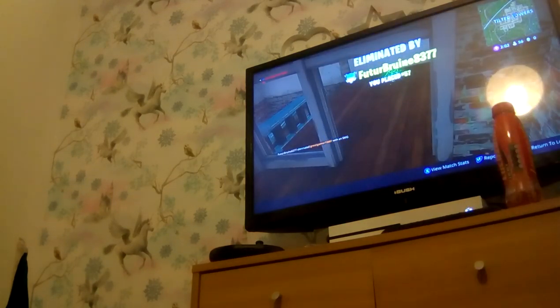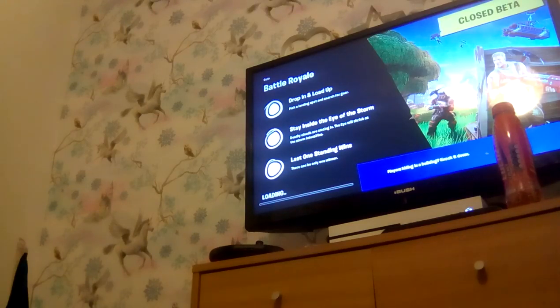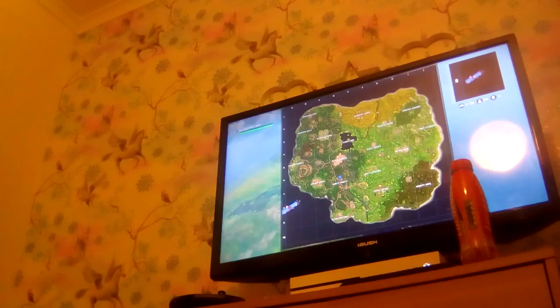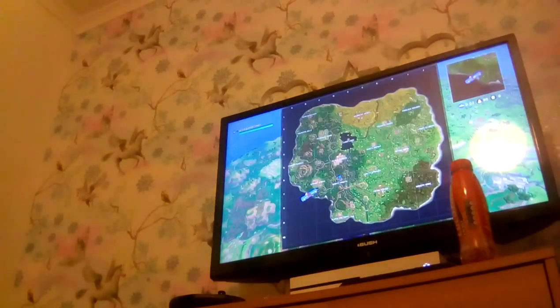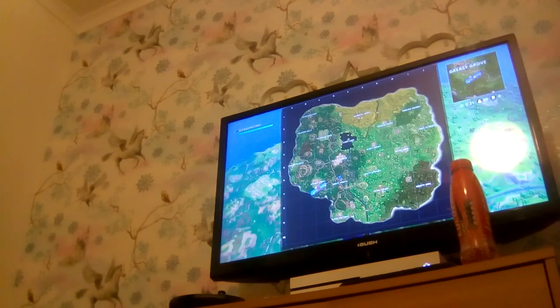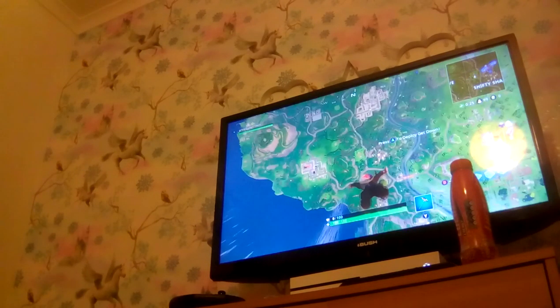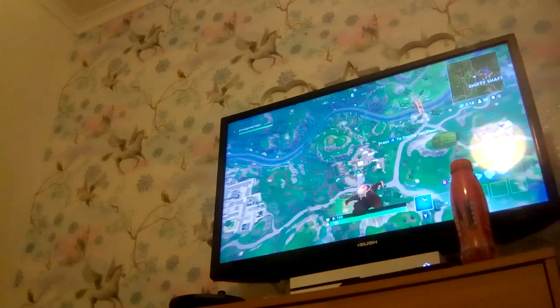I actually kept quiet for that one. So that's Tilted Towers done — that's practically the main place to go. Now we'll go to Shifty Shafts, because if I'm right, this is where the underground mine is. So the underground mine is here. Shifty Shafts — I don't think it was one of the main ones, but this is the one that's got the underground mine, which I really like about it.